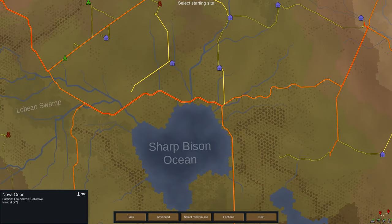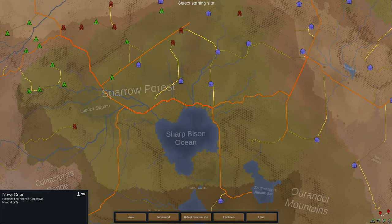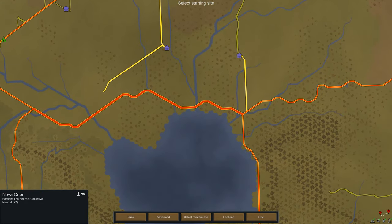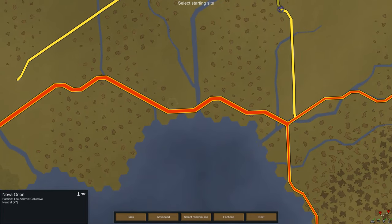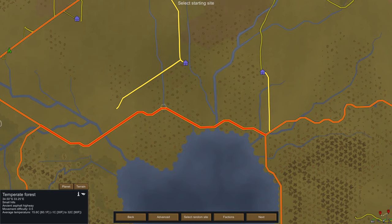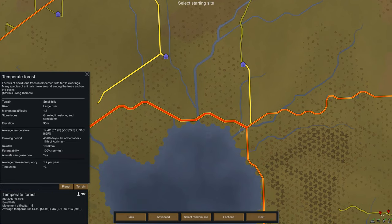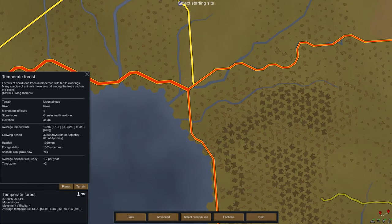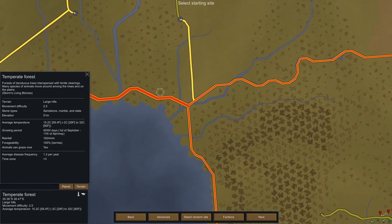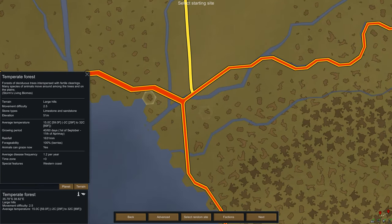How about somewhere right near the Sharp Bison Ocean? I like this little stretch of land — it's right in the middle of a bunch of different factions, and we're not terribly far from androids if we want to go that way. I do have a mod that adjusts the terrain. The cool thing is when we pick our site, we can kind of re-roll the map if we don't like it. Let's just get a spot that looks good. I'd love to get a spot with mountains and a river, but that's often really kind of hard to get.